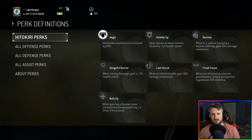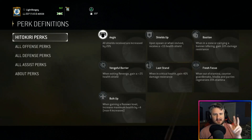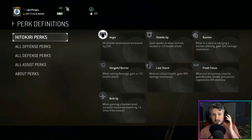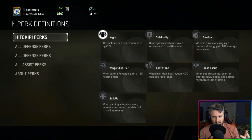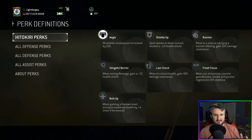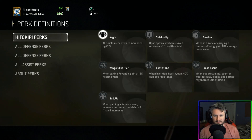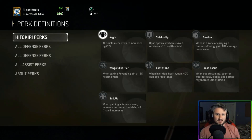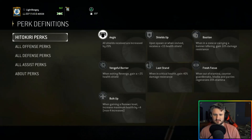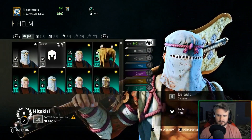I misspoke — shields up is what I want, not ages. I got the names mixed up. Ages extends shields you receive, but your tier one gives you a shield only for your execution duration, so there's really no reason to extend that. Normally you'd stack ages and shields up together, but since this is a heavy, he has better perk options like vengeful barrier. So for our purposes we want shields up, vengeful barrier, and bulk up.